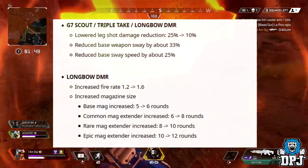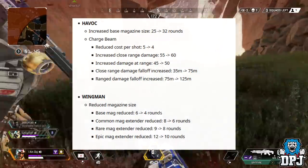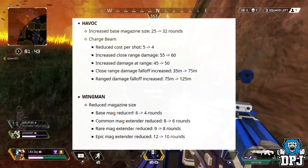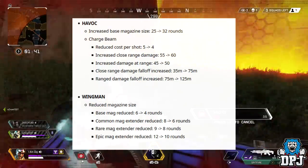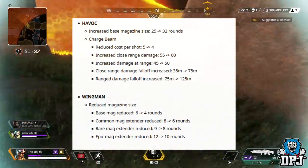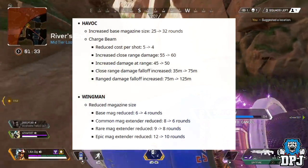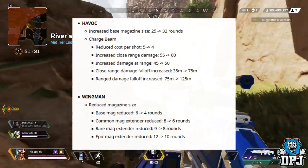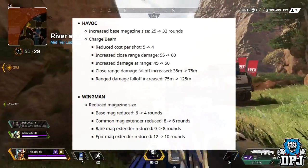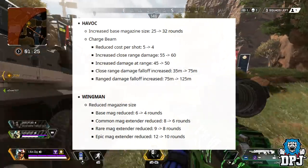Moving on to the Havoc: increased base magazine size from 25 to 32 rounds — that is something the Havoc definitely needs. The charge beam: reduced cost per shot from 5 to 4, increased close range damage from 55 to 60, increased damage at range from 45 to 50, close range damage falloff increased from 35m to 75m, and range damage falloff increased from 75m to 125m. Wow.